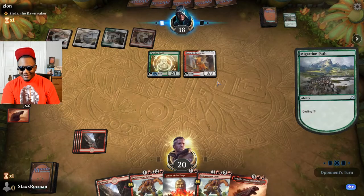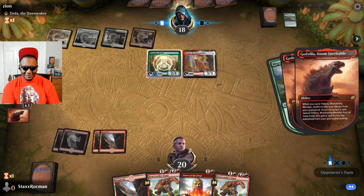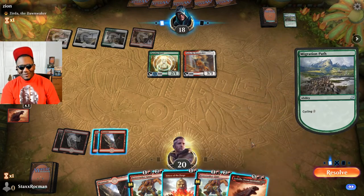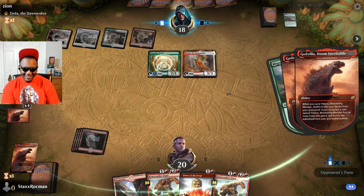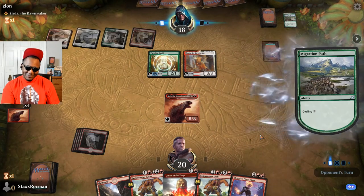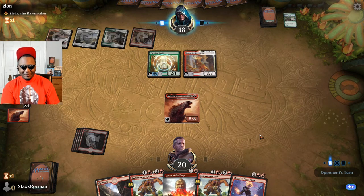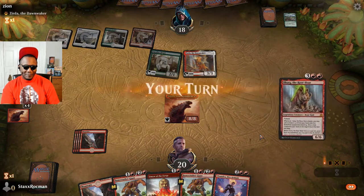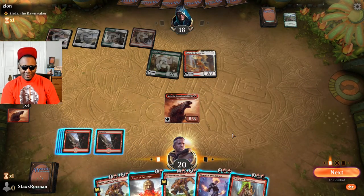I'm gonna cycle along with you. It's a cycling party. My cycling's better. Let's go ahead and get this down now - cycle your stuff, you're falling behind here. Godzilla still at one. He's not gonna block with his Xurda - I know. I want to get Xurda off the board, he's just making all of his cycling super cheap. Go ahead and kill Xurda.